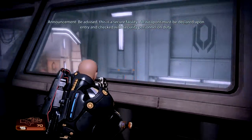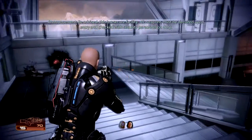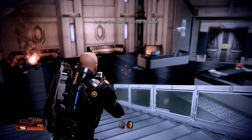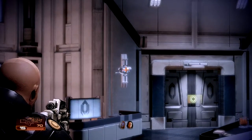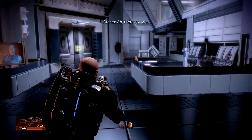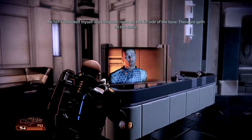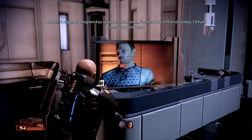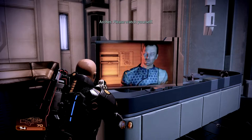Be advised, this is a secure facility. All weapons must be declared upon entry and checked. Over here, on the monitor. There you are - I've locked myself in a computer room on the far side of the base. There are guests on the loose. A rogue VI program has seized control and I've lost a lot of friends today. I'd hate to see you join them. Please, watch yourself.